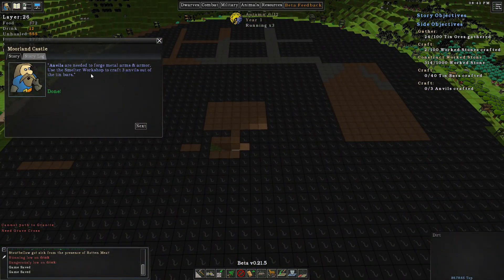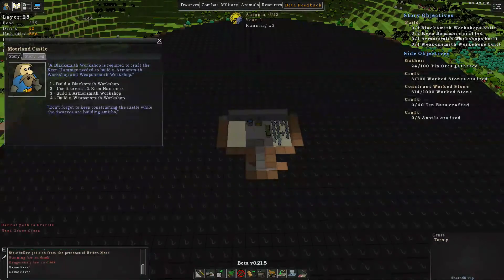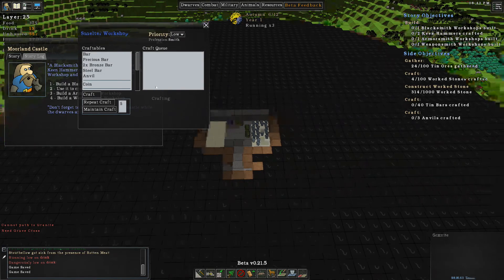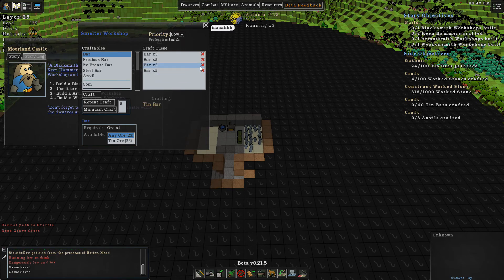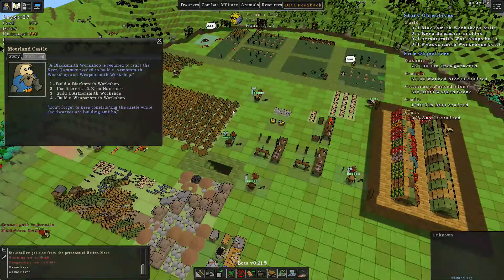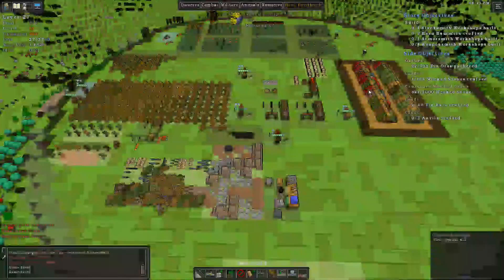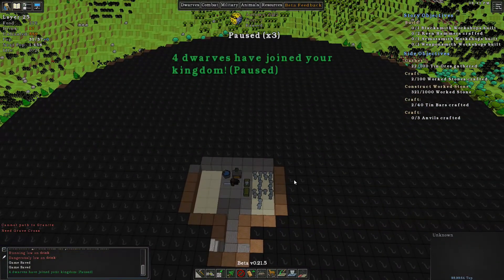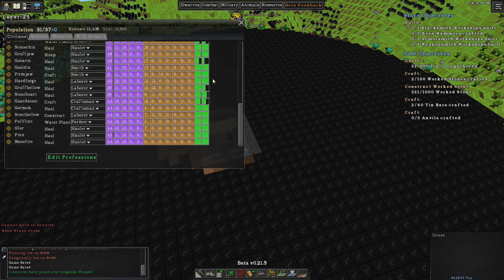Anvils - you need to forge metal arms and armor. Use the smelter workshop to craft three anvils out of the tin bars. We already have three anvils actually. Let's bar all the ore - that should do all the ore we've got. So I've got to build a blacksmith workshop, craft keen hammers, build an armorsmith workshop, and a weaponsmith workshop. I might build these other workshops down here. Four dwarves have joined - we'll just leave them as is.